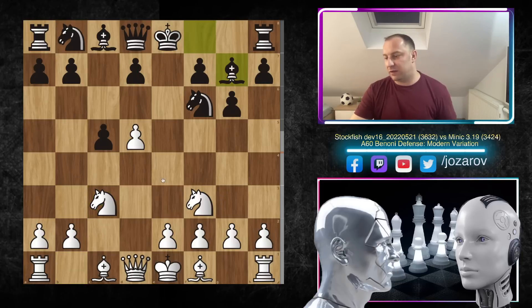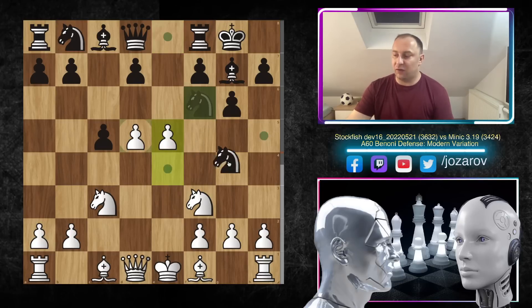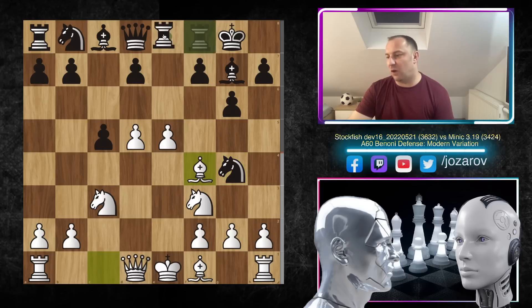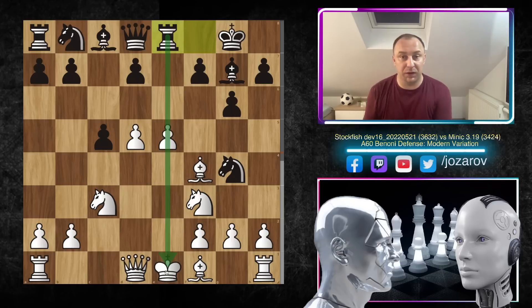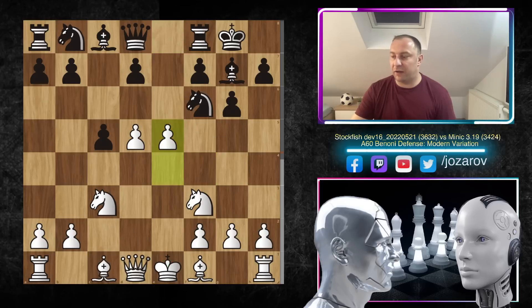Black is hoping to secure the king by castling after e4. Look at this: if white plays e5 too early, then knight to g4 becomes a problem because the pawn is twice attacked. You can play bishop to f4, but with rook to e8, there is simply too much pressure on the e-file. So this could be a problem for white in this particular line.